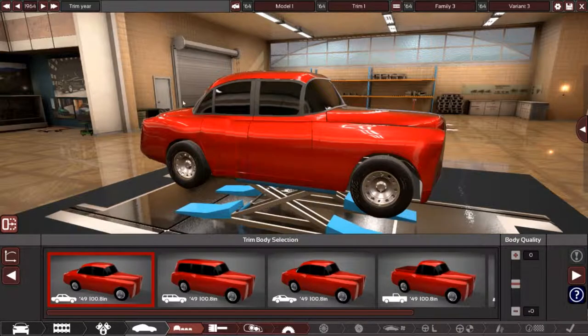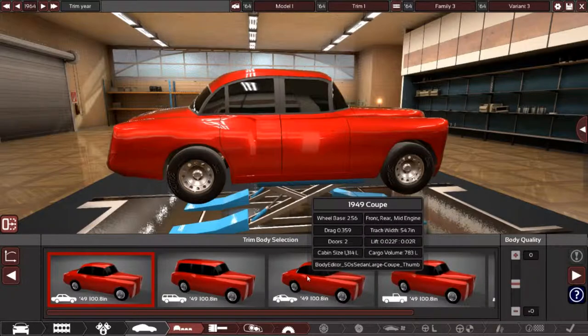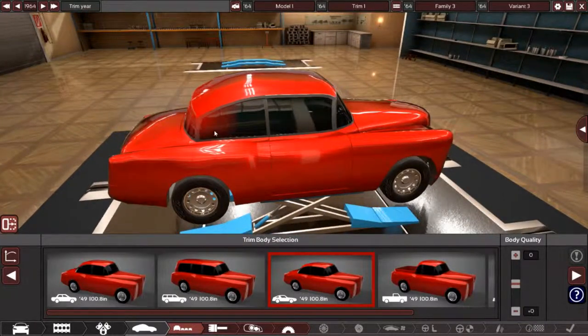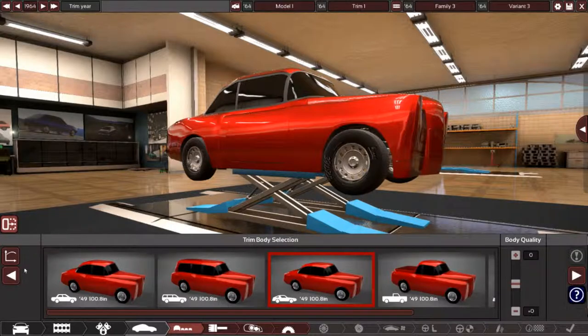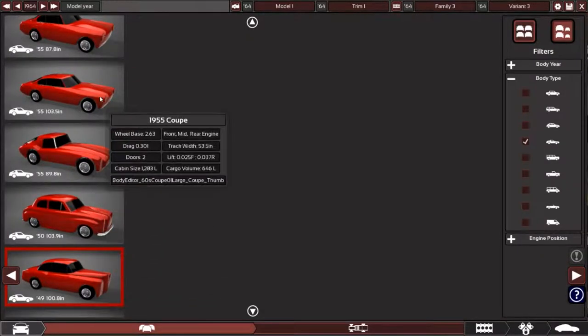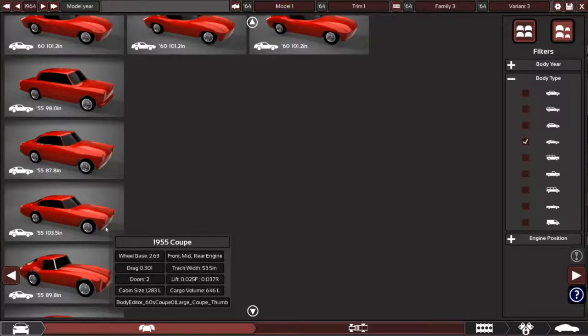There's the sedan — we are not looking for a sedan, we are looking for the coupe. We have to do something to make it look a little bit more sporty. Well, it definitely fits the engine, but no — this is just not going to work. I don't want to just duplicate what I've been making so far, because that would just be a waste of time.